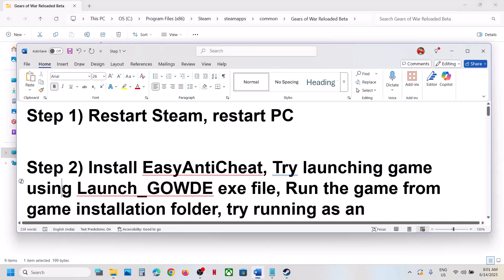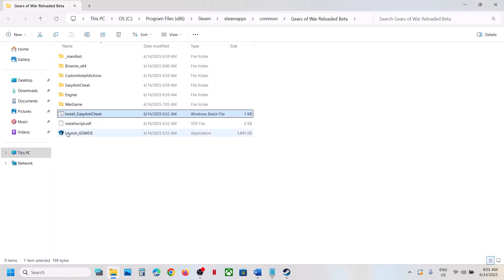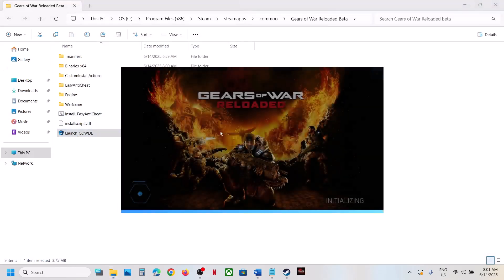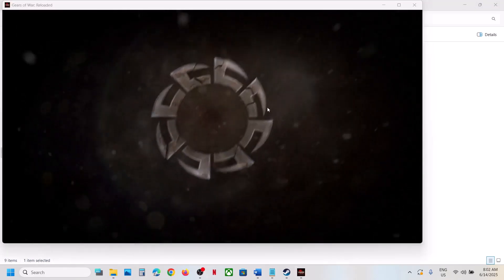If that does not work, you can use the EXE file in the installation folder — you will see 'launch_gow_de'. Just make a double-click and the game will launch from here. You can try this.